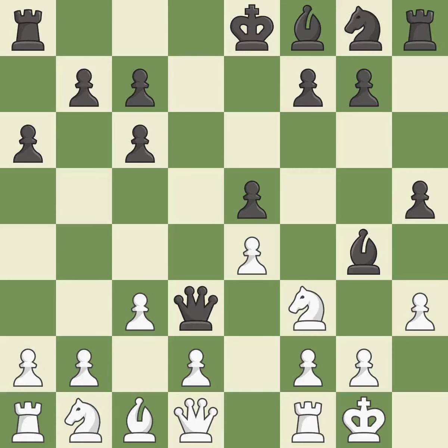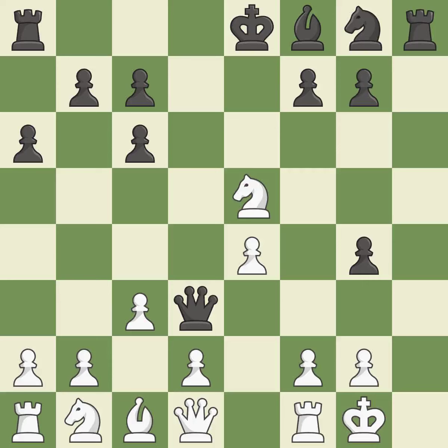This activates the queen by developing it off its starting square. This captures a vulnerable bishop. The bishop backs off, leaving that pawn free for the taking. This develops a bishop off its starting square, getting it into the action.